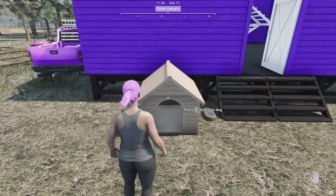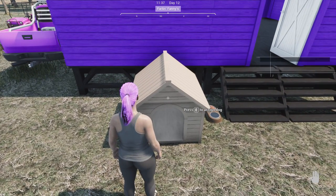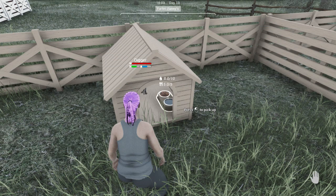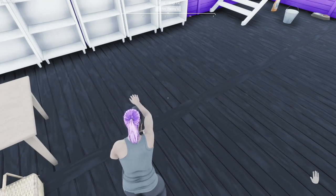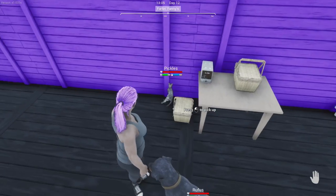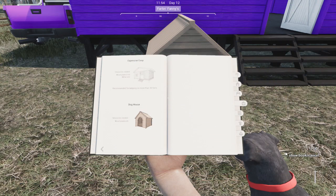Dogs will wander off similar to other animals in the game, but there are a few things you can do to prevent this. You can build a doghouse and assign your dog to it by pressing E, and this will keep your dog wandering around a smaller area, or you can build a fenced-in area to keep the dog in. You can also close them up in a house or barn to wander around if you don't want them to follow you. You can find the doghouse on the last page of the chicken coop section of the build book.